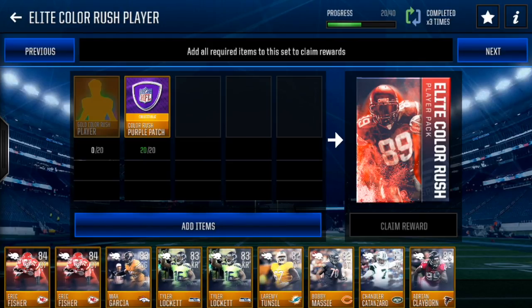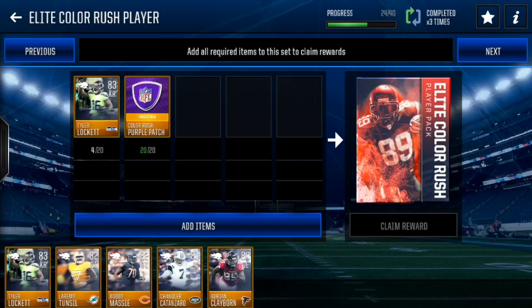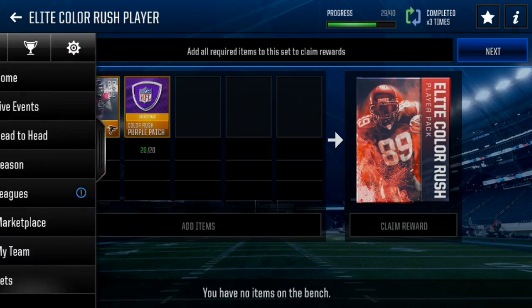I've got a bunch of gold players here — Fisher, Garcia, Lockett, Tonsil, Massey, Getting, Clayborne — they're all boosted up and they reflect that, so that's pretty nice. Cool to see that plus 5 overall on all of them.